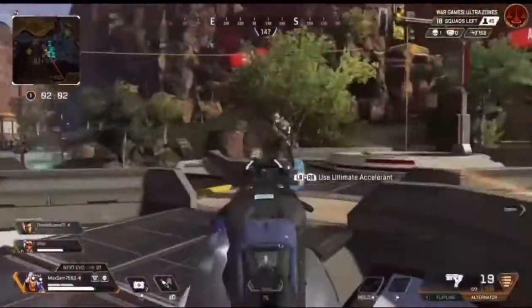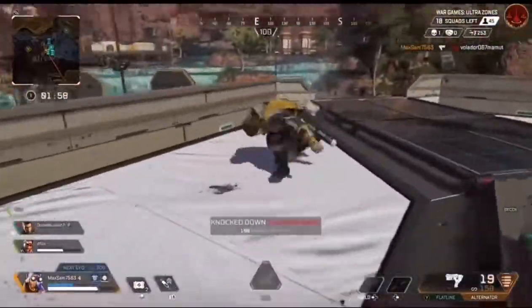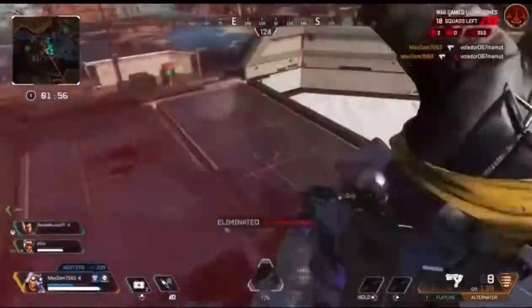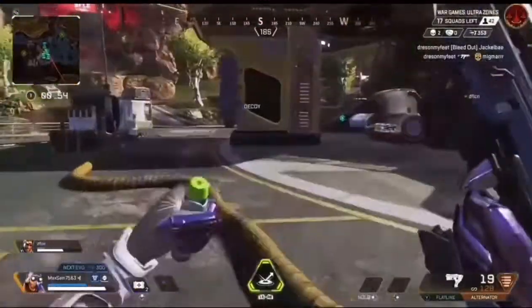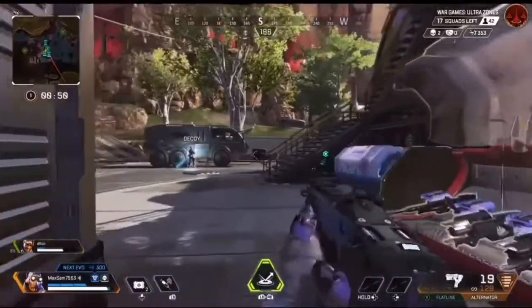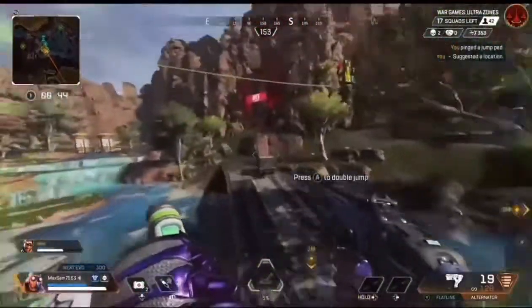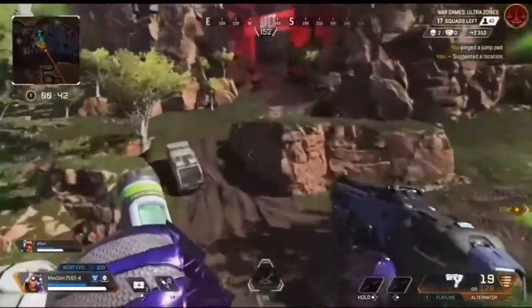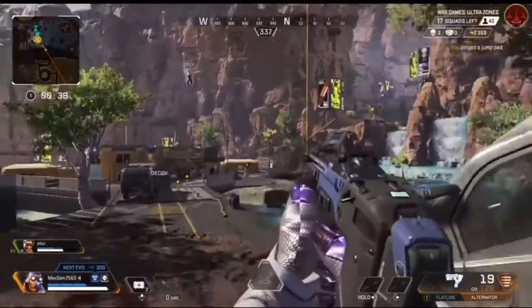Alright, I think I have a pretty good loadout right now. Oh, there's a person! Die! Let's go! I'm not gonna use a Finisher, I'm just gonna end him right there. Alright, I think we're doing pretty good right now — two kills off the bat, let's go! One of my friends gave me a tip: where you use the stim, slide into the jump pad, then double jump at the end, and you go really far. As you just saw.